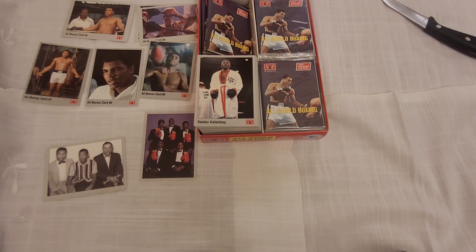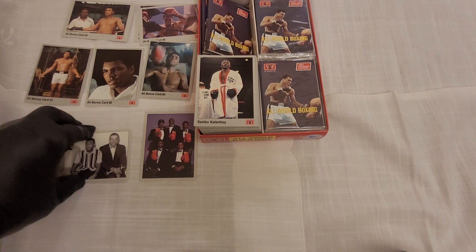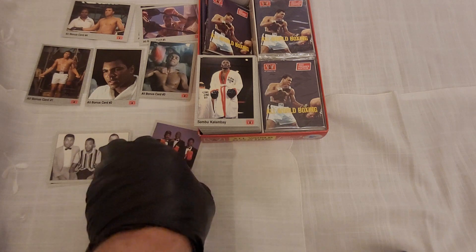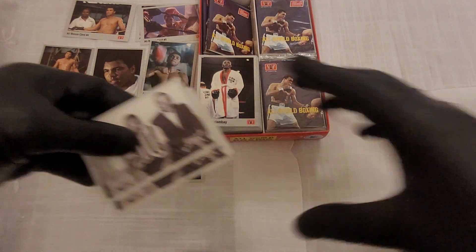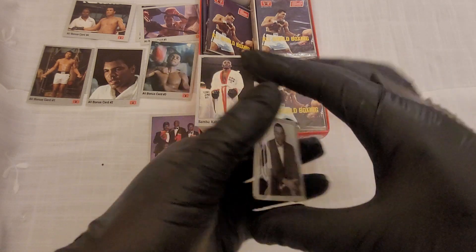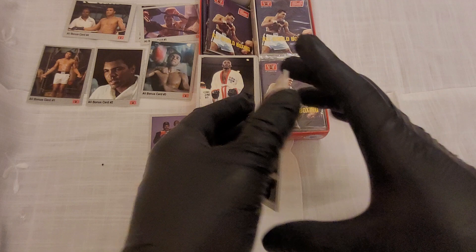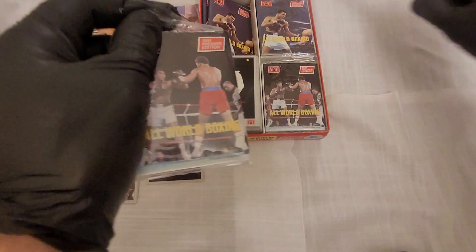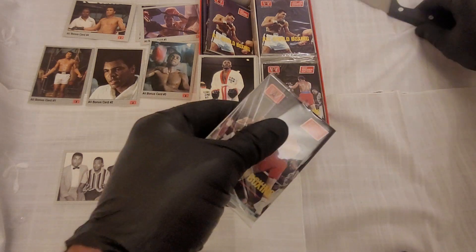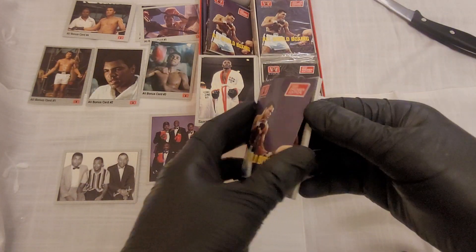Welcome back to The Reluctant Collector for part two of the Muhammad Ali All World Boxing booster pack. As we found out in the first video, this picture here has cards 51 to 100 of the card list. We also got three copies of the 101 to 149 checklist. Somewhere in here there should be a pack for 1 to 50 — it stops at 49. I haven't seen the Ali bonus card on the checklist yet, so we'll see how we go.